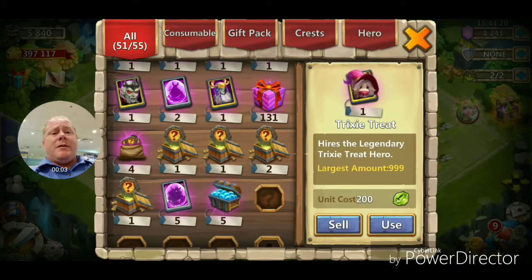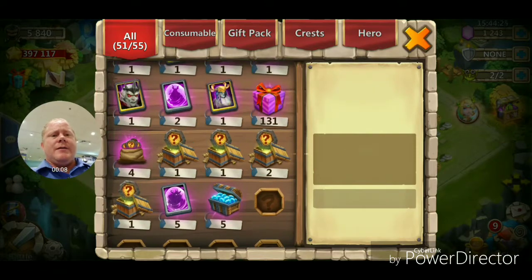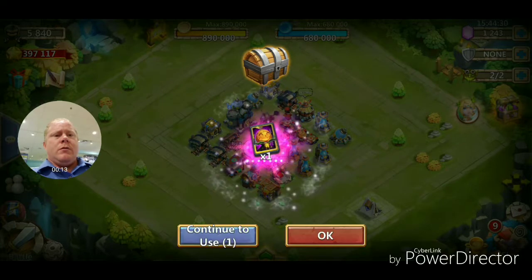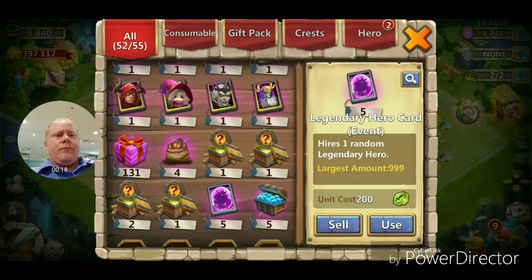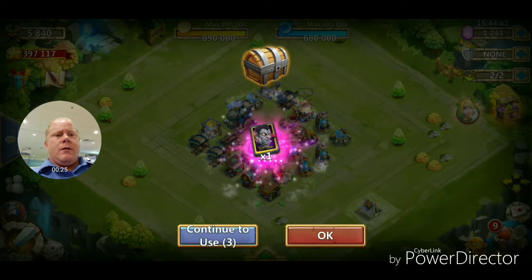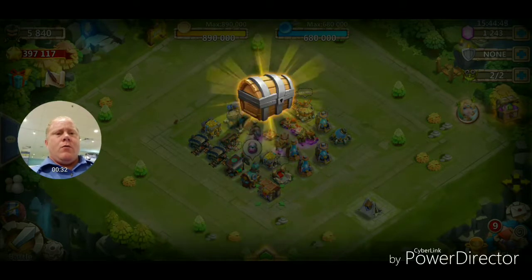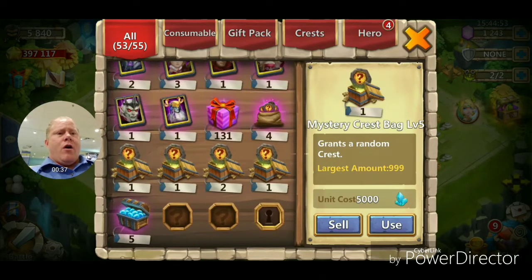Alright guys, we got about seven here to open. I got some extra heroes on this account too, but seven cards here. We're going to open them one by one — Pumpkin Duke, little Cupid, Candy Cane, Vlad Drack — seeing a lot of Vlad Drack right now — Death Knight, and another one, and another one. Alright, that'll do it. Let's get to the next one.